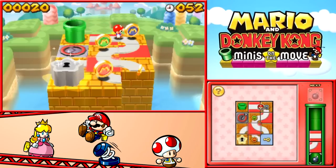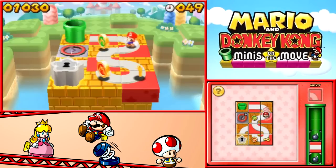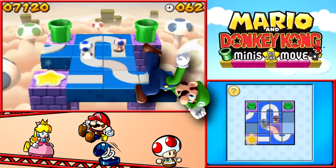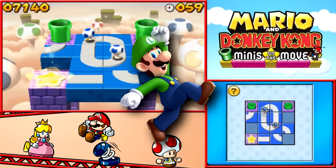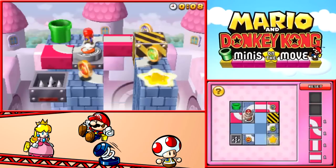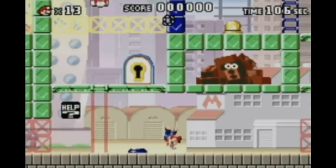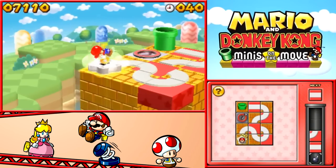Mario & Donkey Kong: Minis on the Move is $10 on the eShop, and honestly it's one of my favorite games on the service so far. I am a total sucker for puzzle games, so this was right up my alley. Although, as far as I can tell, there's no mini Luigi in the game — what happened to that whole Year of Luigi thing, huh? In all seriousness though, this is still a great game on the eShop that I highly recommend you all play, especially if you like puzzles. Now it's time to bring out a Mario vs. DK game in the vein of the Game Boy ones — that's all I ask. Hopefully you guys enjoyed the review, and as always, I'll catch you guys next time.